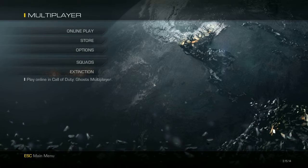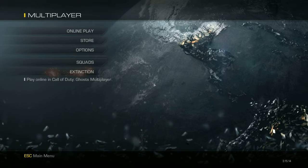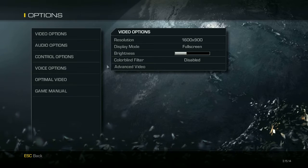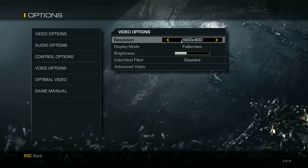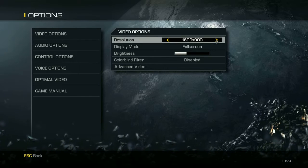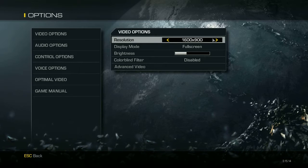Hey, what's up guys, my name is Merizabi and today I'm gonna show you how to fix quality ghost lag. First of all, go to the options and set your resolution to your screen resolution or your LCD/LED resolution. My LED supports 1600x900, so I will set it to this resolution so that the pixel quality is good enough.